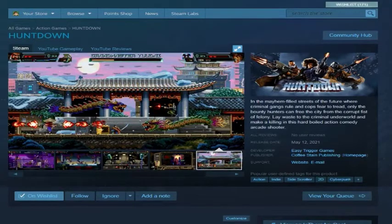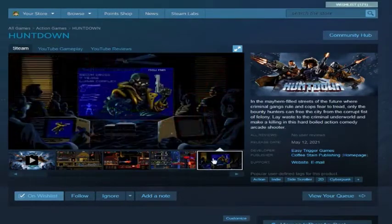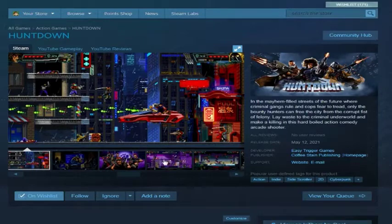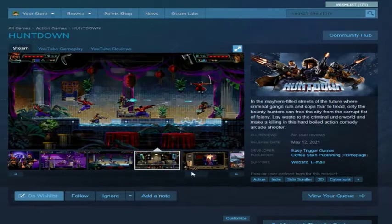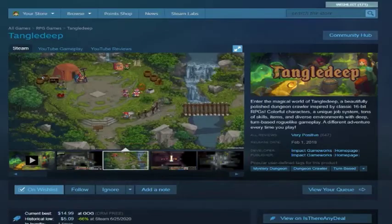Hunt Down — this came from a top 10 or upcoming really good-looking 2D pixel run-and-gun or hack-and-slash recommendations list. So if you want a Contra, Metal Slug, Ninja Gaiden, Shinobi-type game, Hunt Down might be your thing. Don't know much else about it.